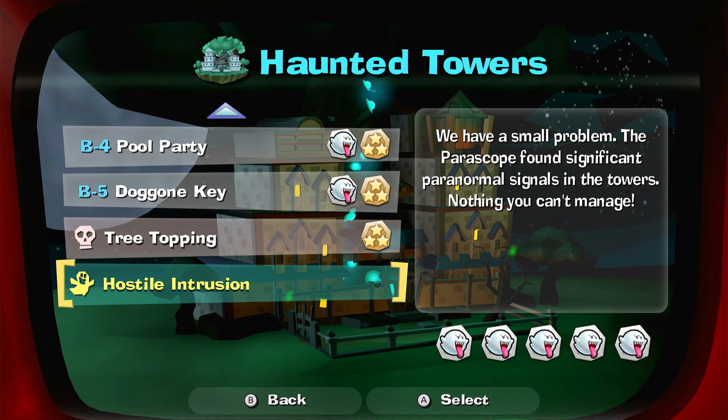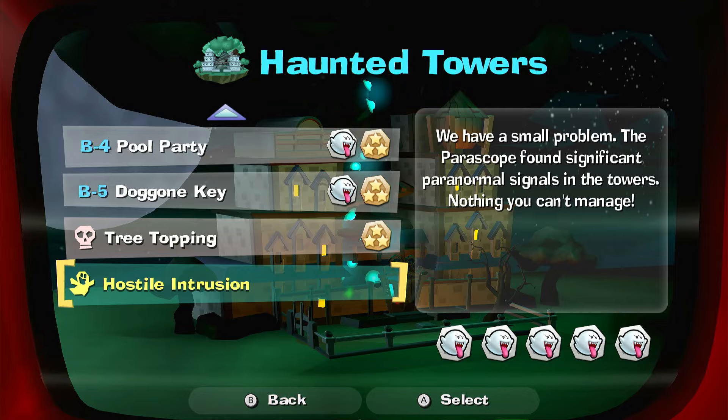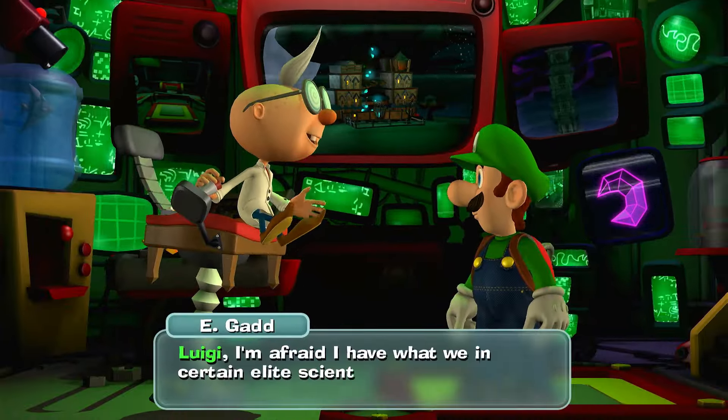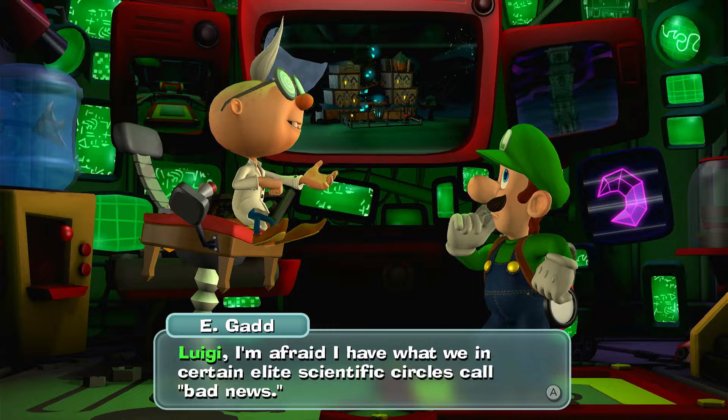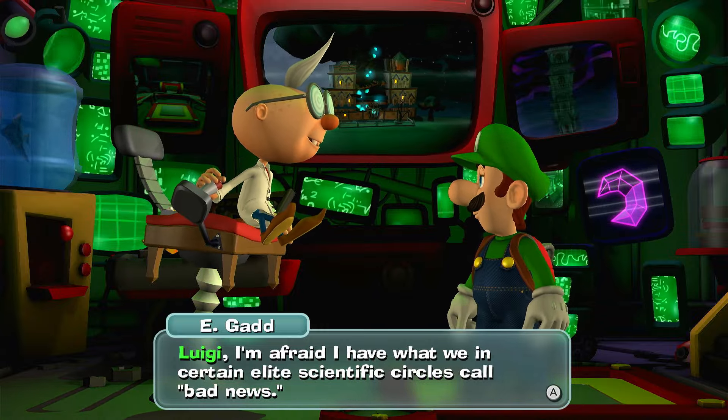We have a small problem. The periscope found a paranormal signal within the paranormal site in the towers. Nothing you can imagine. Luigi, I'm afraid that what we have is — in certain elite scientific circles — called bad news.